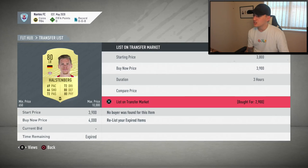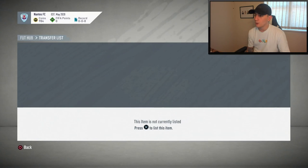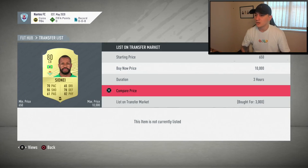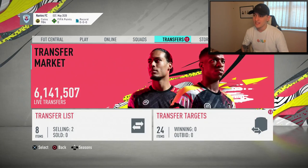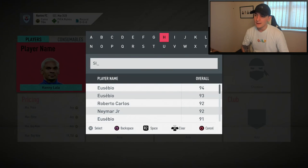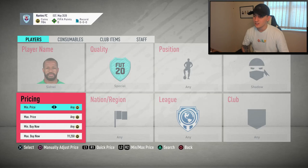I'm going to bring his price down ever so slightly, just to 3.9k — hopefully that will help him sell. In addition to that, I've managed to get myself a Sydney card who goes for around 3,000 coins with a Shadow chem style on him, so I'm hoping we'll be able to make a pretty decent profit. I'm going to take the special filter off and reset the pricing, then take a look to see what he's going for with Shadow.